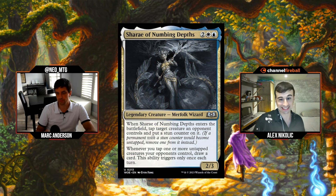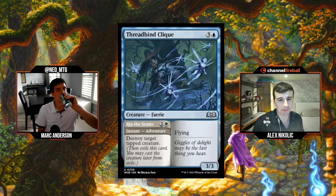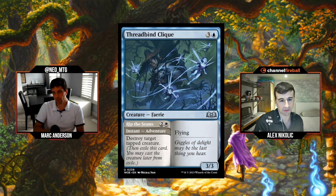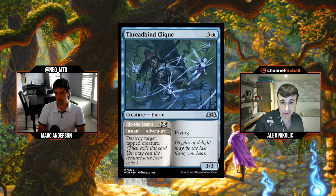Next is our first adventure card mechanic explanation. Adventures have an instant or sorcery on half the card. For example, Thread-Bind Clerk has 'Rip the Seams' — two white, destroy target tapped creature — as the adventure, and a 3/3 flyer for four blue on the creature side. You cast the adventure, it goes to exile, and later you can cast the creature. It's modular and card-advantagey.